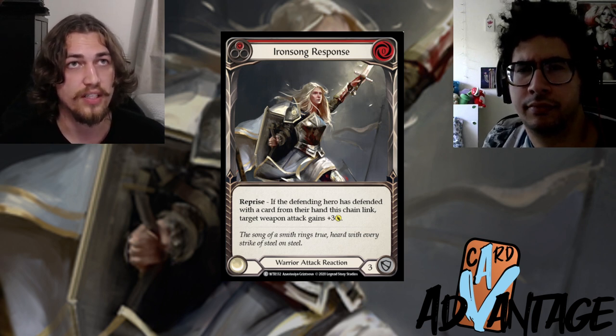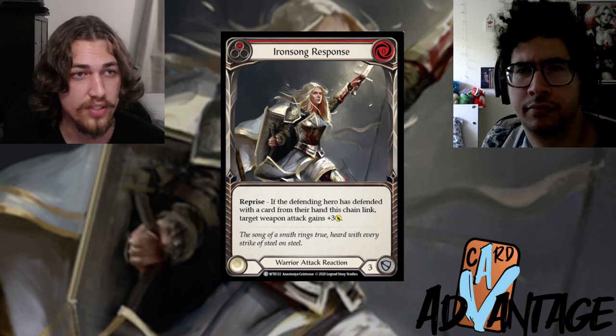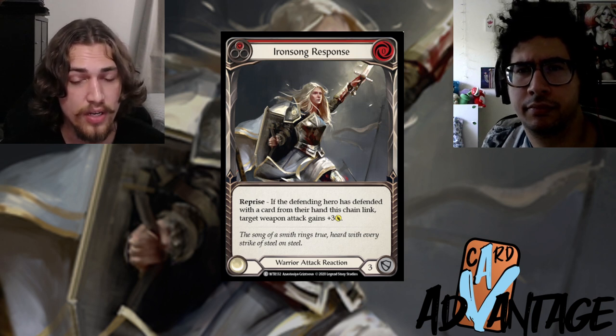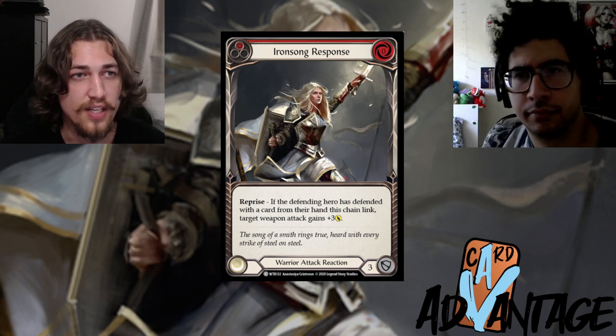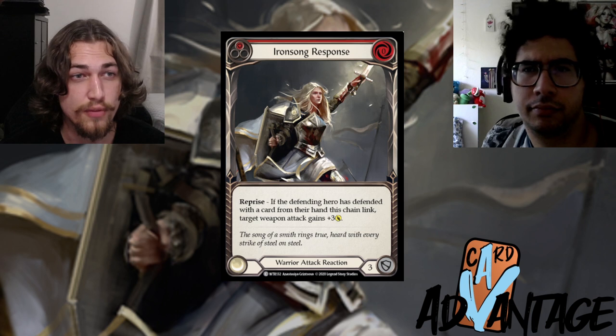Even though you're blocking a six-power attack for nine power, seemingly losing value, the big difference that comes into effect here is that you just forced Dorinthia to end her turn with a card in hand, meaning she only used three cards.